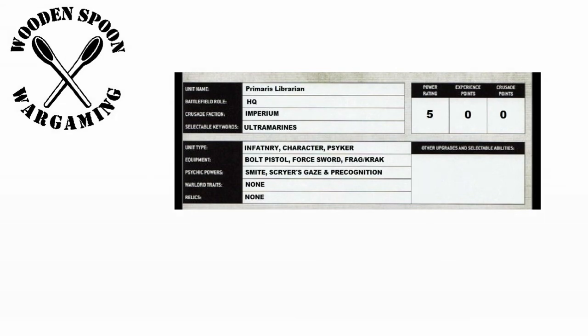For your viewing pleasure, here is a quick example of a completed top section of a unit card — this is for our Primaris Librarian. As you can see: Battlefield Role HQ, Crusade Faction Imperium, Selectable Keywords Ultramarines, as we're playing the boys in blue. His equipment includes bolt pistol, force sword, frag and krak grenades, plus psychic powers selected for him. His power level is five.